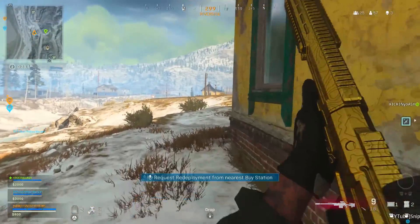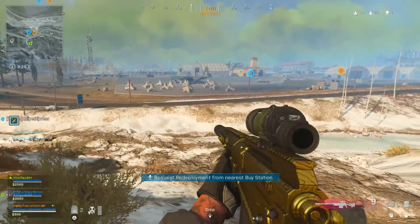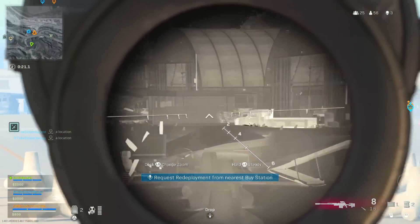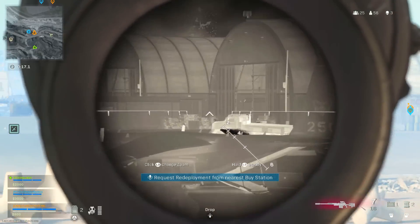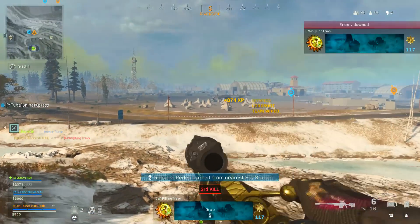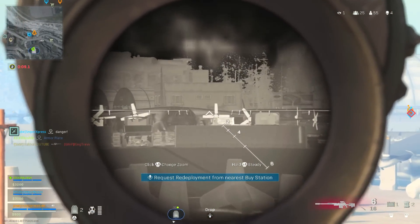The new meta in Call of Duty Warzone right now is sniping — everyone's doing it, standing at further distances just trying to pick people off. I've got two classes in this video: one for if you're not that great at sniping, more for hard scoping at super long range, and the other for if you're a beast at sniping who wants to run and gun.